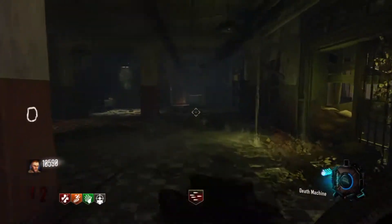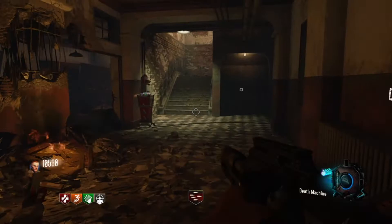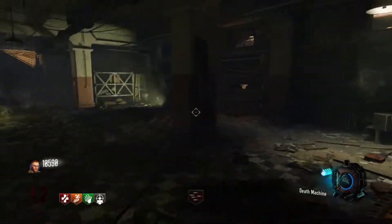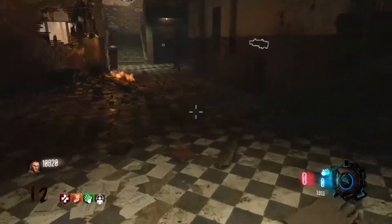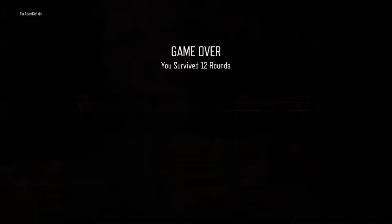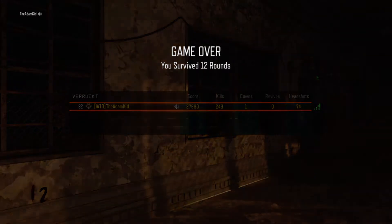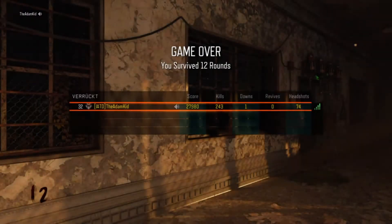We're on round 12, doing something alright, but we have absolutely no ammo. We need the Annihilator to recharge and need zombies to spawn quickly because I need that max ammo. All I have are grenades — and that is it. It wasn't going to go on much longer, was it? Had we had another gun instead of the Annihilator I think we could have gone further — at least we'd have had more ammo. Not just 18 shots of the Annihilator. I'll see you guys in the next one.